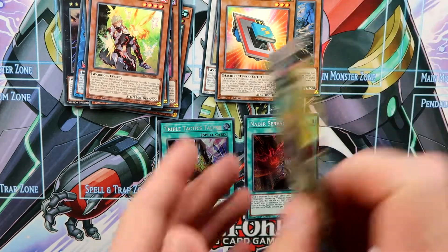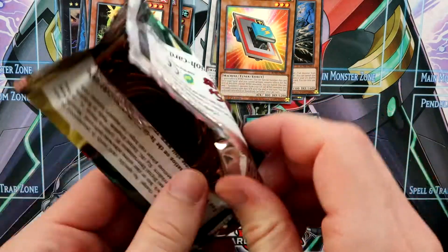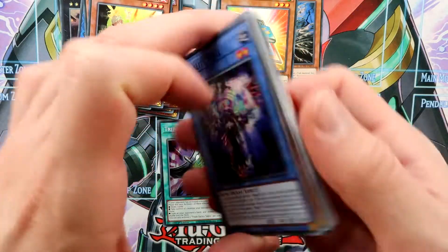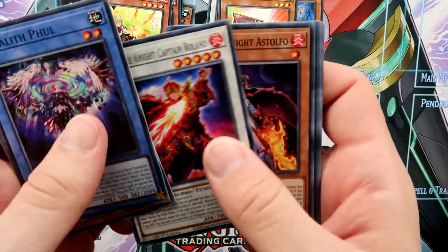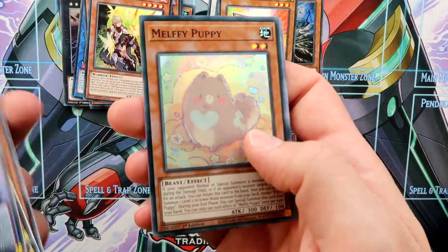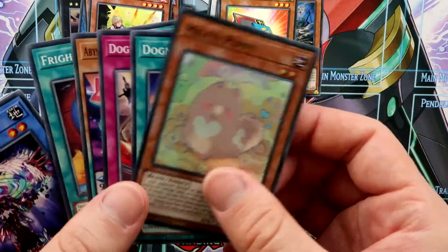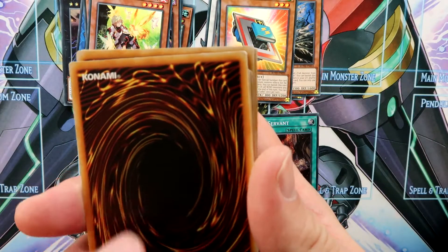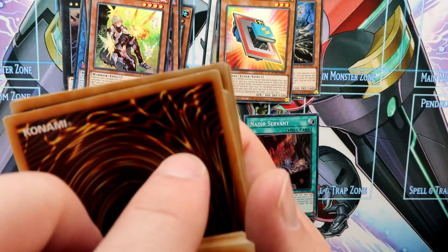The last pack in this box starts with a Megalith card. We have a Malfi Puppy and the Dogmatica Nation — this time not a damaged one.